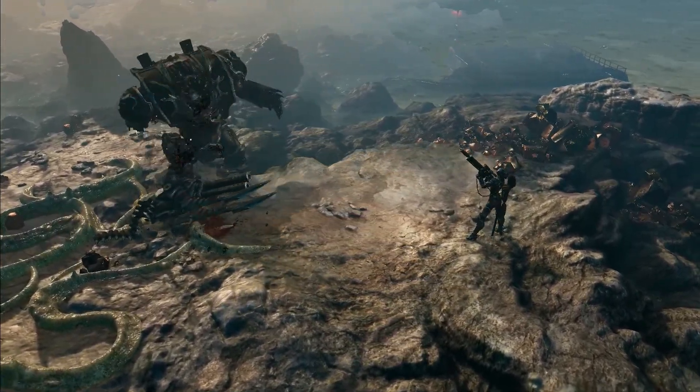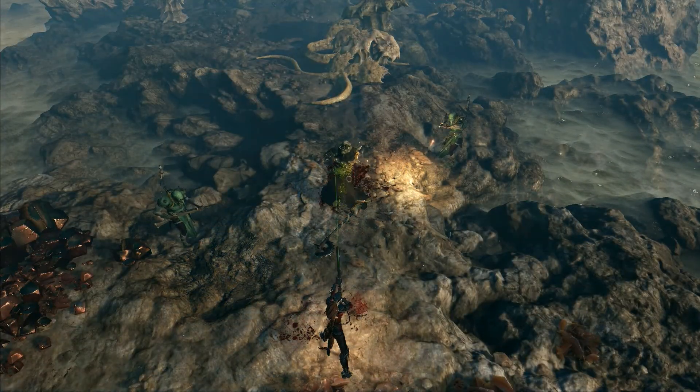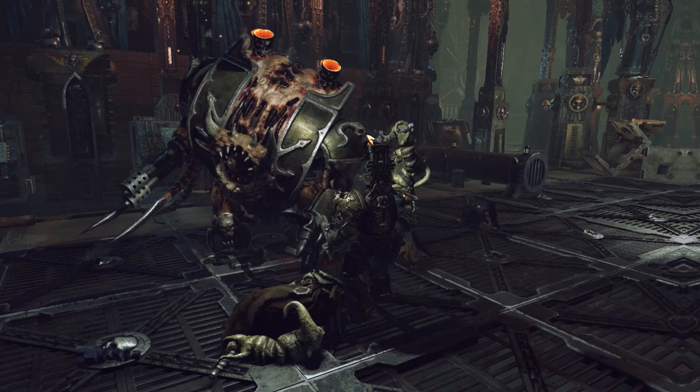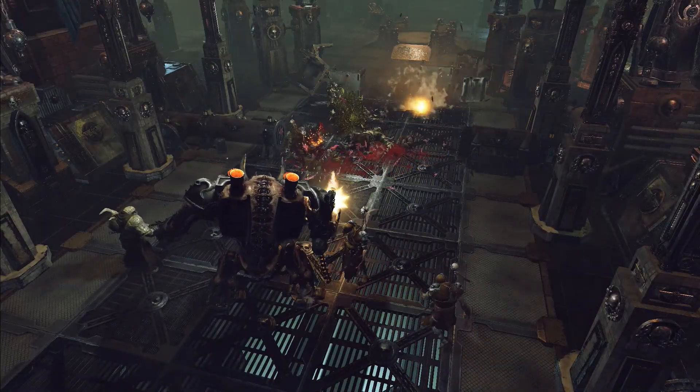In addition to all that, the more challenging fights just got some extra flavor. Aimed attacks at giant foes can destroy body parts, getting rid of special abilities. By shooting off a weapon arm, you can make sure that you're at least safe from the deadly fire. Take your time and hack those monsters apart, piece by piece.